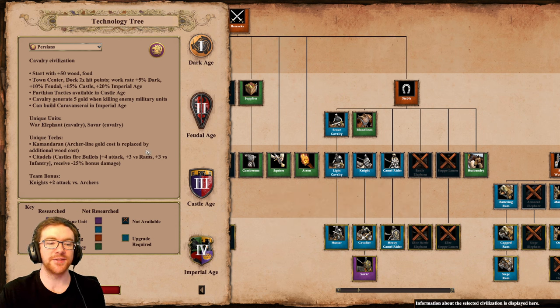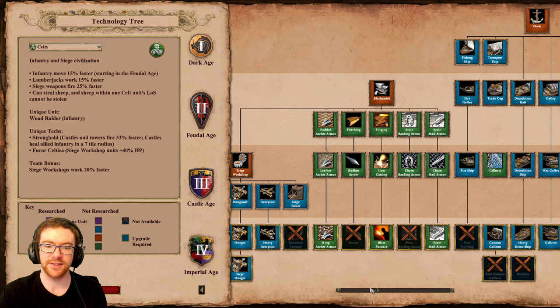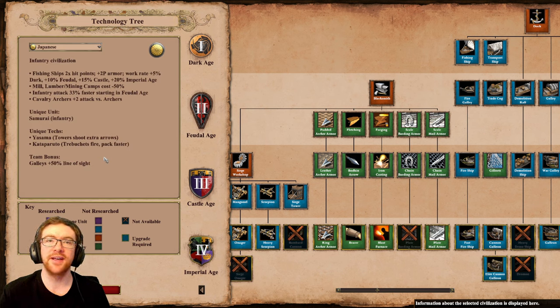Now we go into the more standard generic changes. First up we have Celts — a very small change. They will now be receiving the final archer armor, which basically means Skirmishers are going to suck a little bit less. Next up, the Japanese get a new bonus: Cavaliers now get plus 2 attack against archers. That's pretty cool as Japanese in the late game are relatively mediocre at the moment, and this gives them a unit that's both very good in team games and solid in 1v1s.